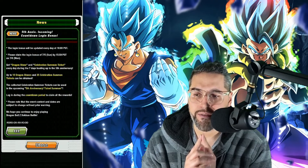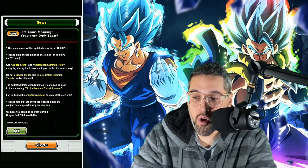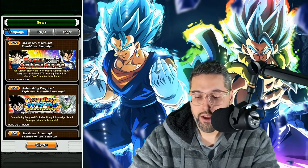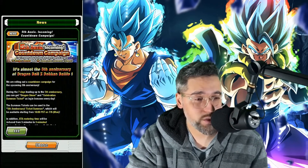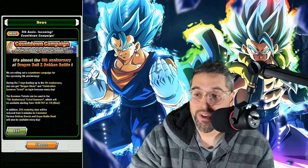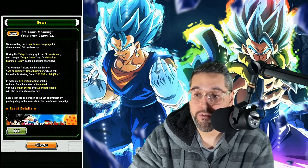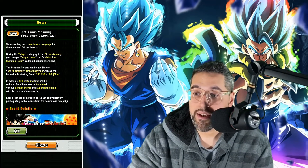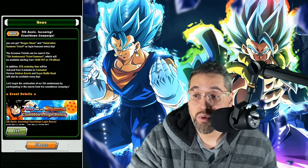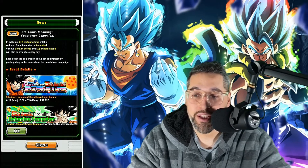The collected Celebration Summon tickets can be used in the upcoming 5th anniversary ticket summon. That is not the 55-ticket multi — I think that's just for the standard SR-guaranteed banner. Log in during the countdown period to claim all the rewards. For the next week, it's almost the 5th anniversary of Dragon Ball Z Dokken Battle. During the 7 days leading up to the anniversary, you get Dragonstones and Celebration Summon tickets as login bonuses every day. The summon tickets can be used in the 5th anniversary ticket summon available on July 6th. Also, the stamina-restoring item wait will be reduced from 5 minutes to 3 minutes, and various Dokken events and Super Battle Road will be available every day.